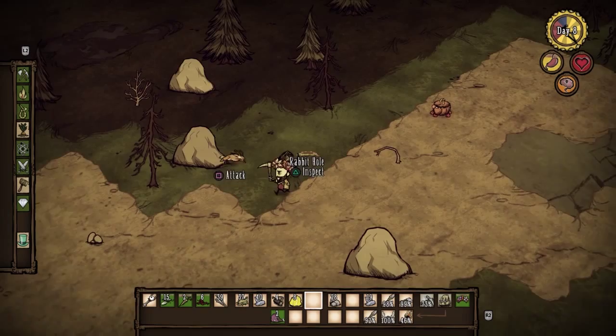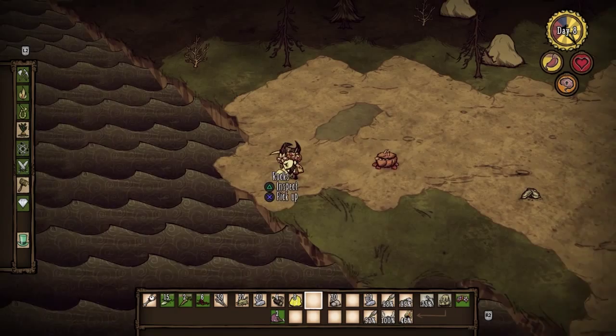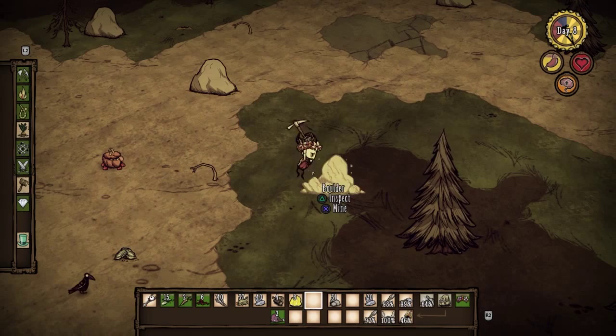We're starting to look good on gold. Gold is like logs — you can't carry more than 20, so bear that in mind as you're collecting. Make sure you have room in your inventory because you can only carry so much per slot.